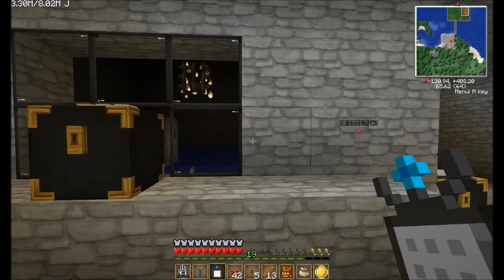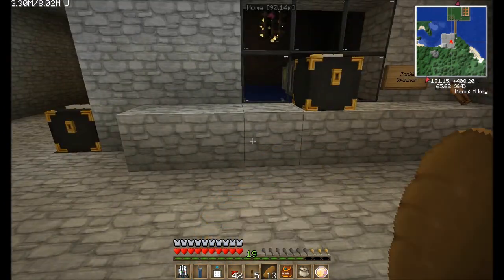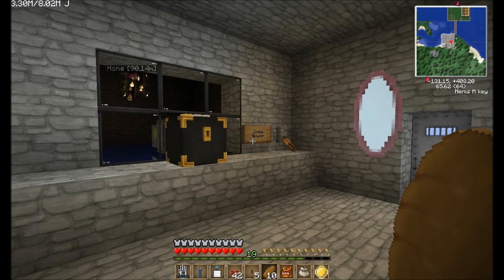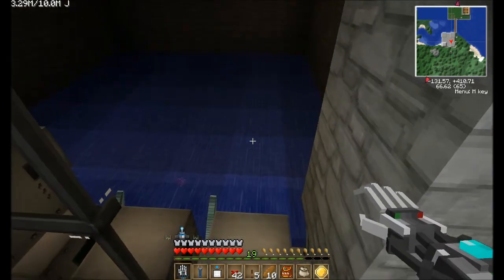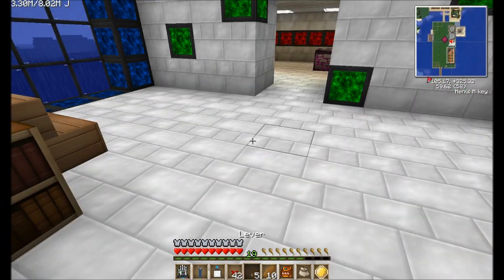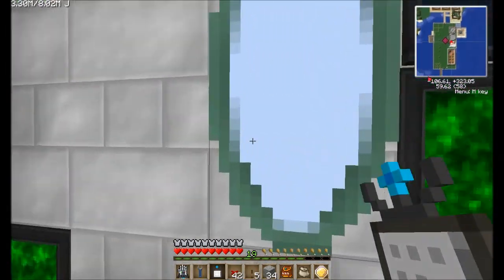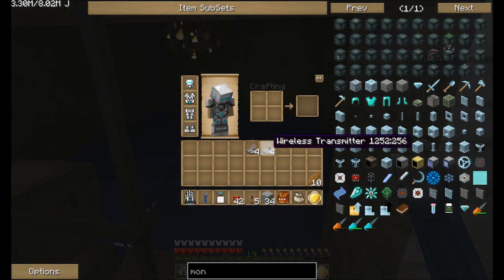So what am I doing today? I am trying to set up a remote way to control these spawners, instead of coming here to activate them. I should have brought more stone. So what I'm going to do is set up the wireless transmitter and receiver. Let's go into night vision mode so we can see what we're doing.